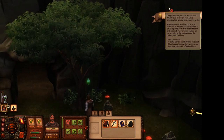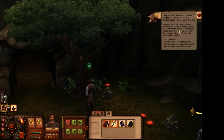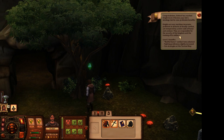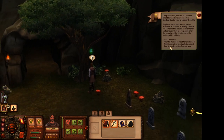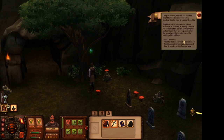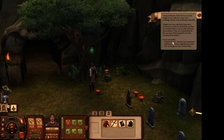He also leveled up! Congratulations, Eddard has reached knight level 2. Review your Sim Simology tab for new profession benefits. Knights are war machines incarnate, proficient in all forms of deadly combat, yet tempered by a strict code of honor and conduct. They are responsible for the security of the kingdom and the training of its soldiers.